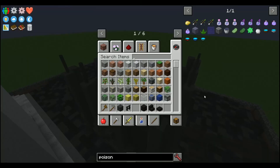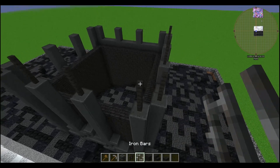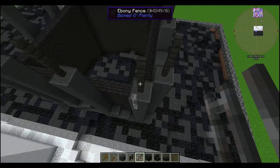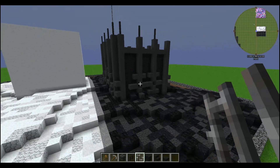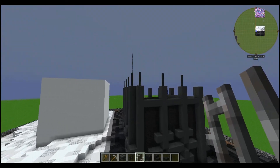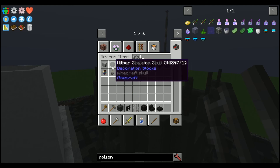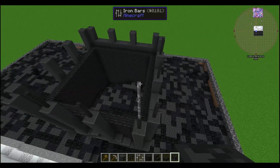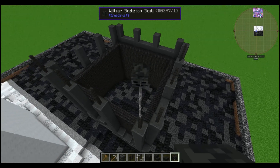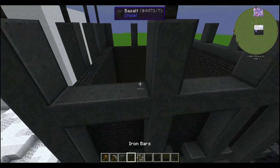So I've got these spikes, and maybe iron bars like that — boop boop boop. Is that comically tall? Actually, that's pretty cool. And I can put wither skulls on here. There we go — I like that, I approve.